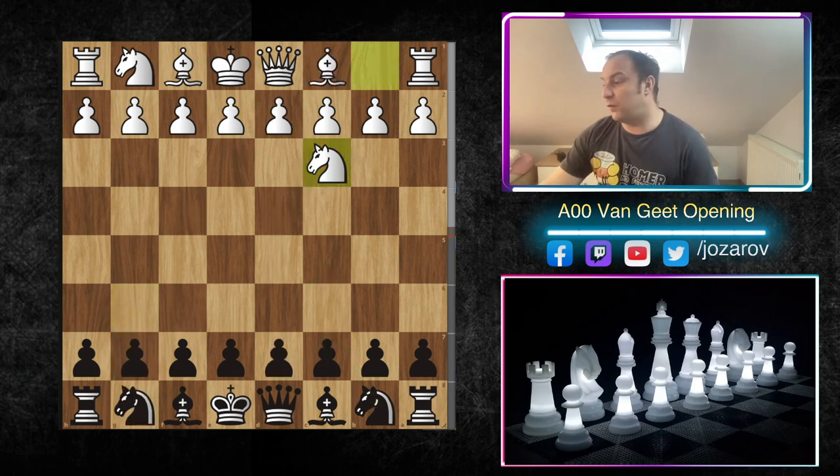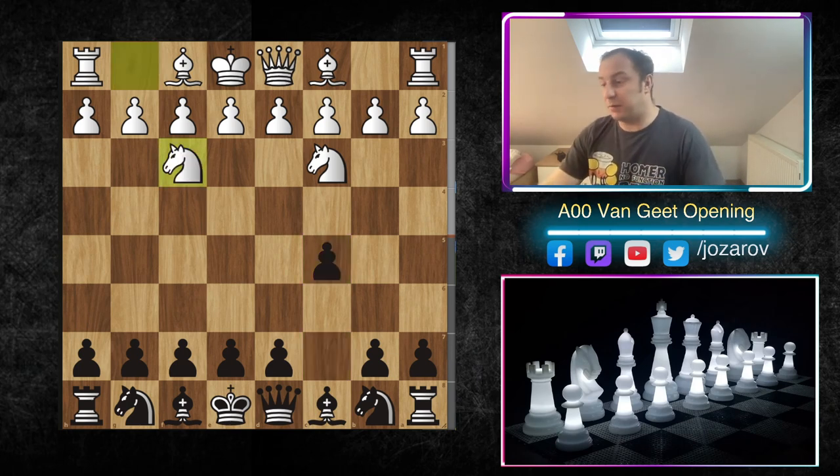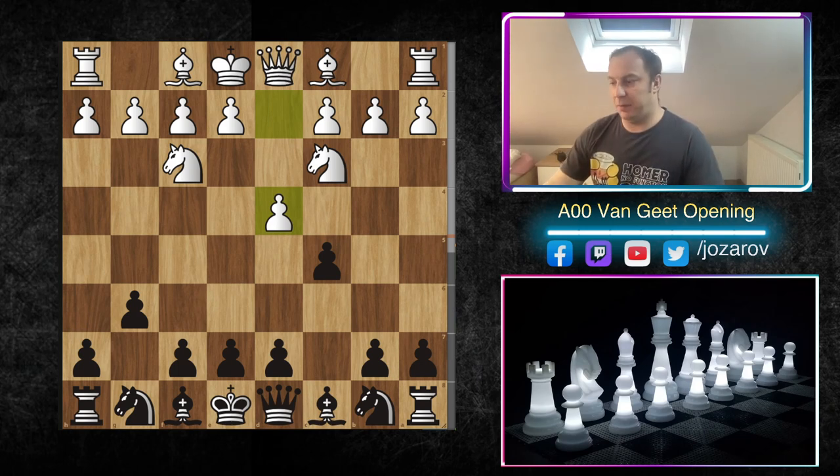That's why after knight c3, I like to go into a Sicilian preparation with c5. My opponent many times plays knight to f3, developing his knights and delaying pawn moves while maintaining good center control. That's why I like to go into the Hyper Accelerated Ragnosed Sicilian setup from here.